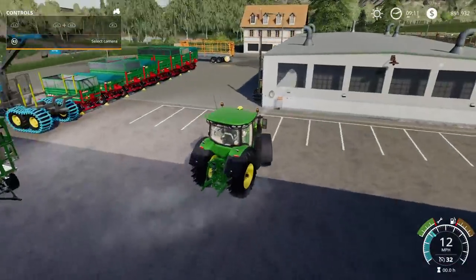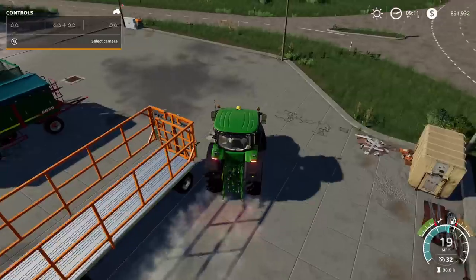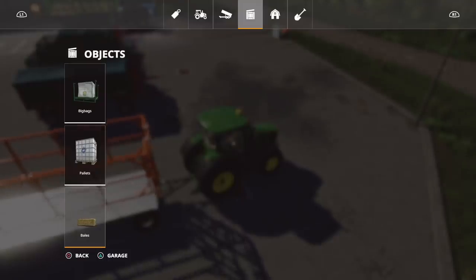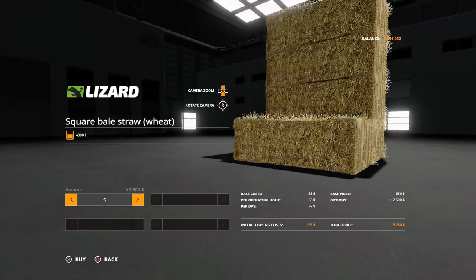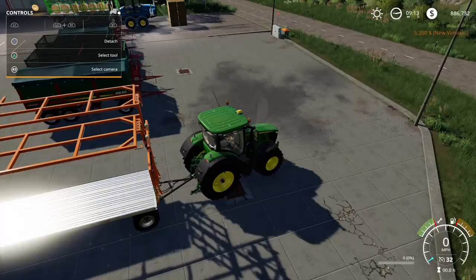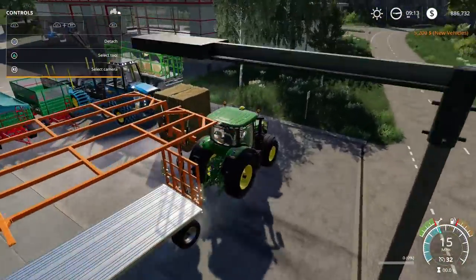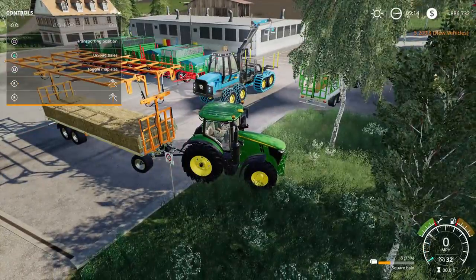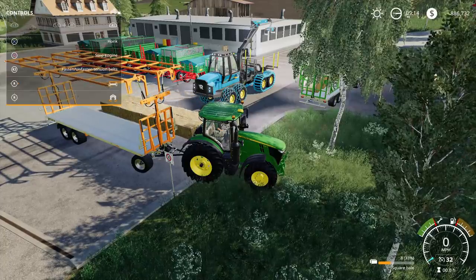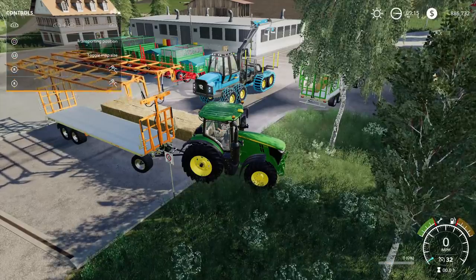Let's make sure the square bale version works too — setting it to operating position. Going to get eight square bales. Drive up to them and they just pick right up — yep, there we go. Then hit the unload button and there we go. I wish there was a reset function like the FS17 version had. Transporting position, then operating position reloads them. Works great.